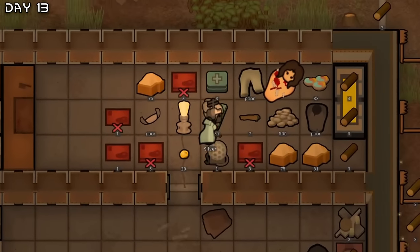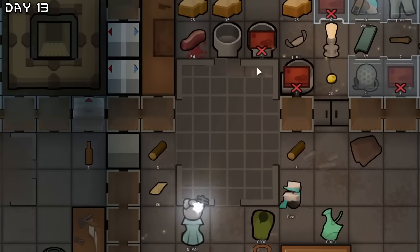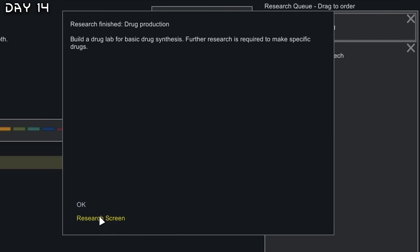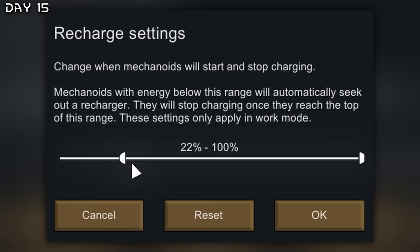Let's butcher up some humans. Work on a few shelves in the freezer. New trim paste dispenser. Let's research some more — drug production. Another military. I will set the recharge settings of these robots.